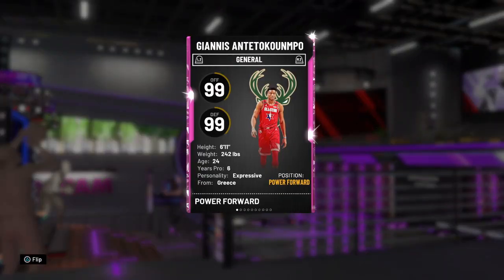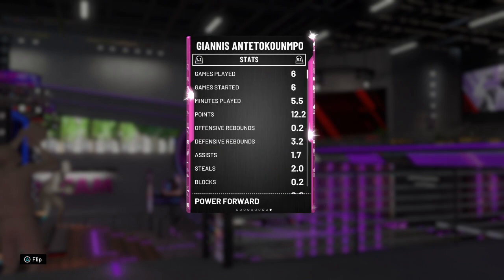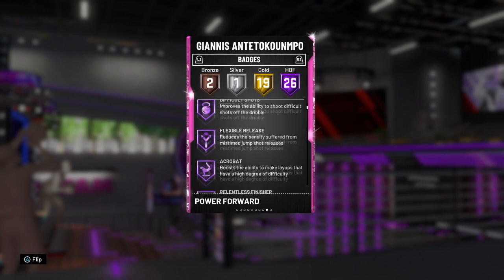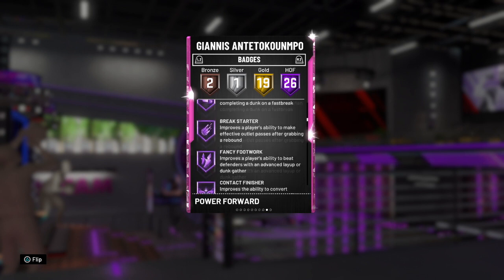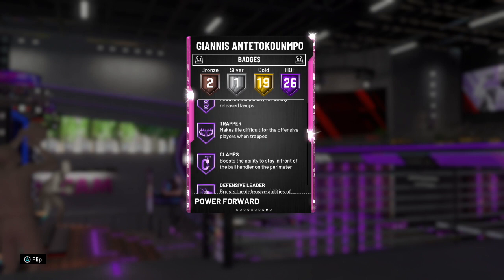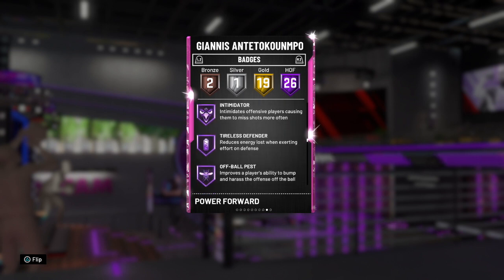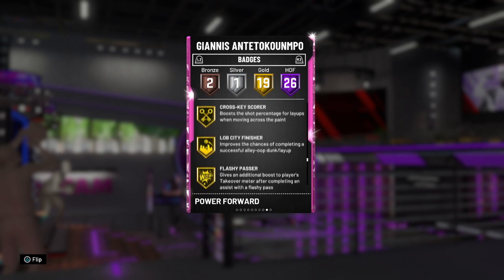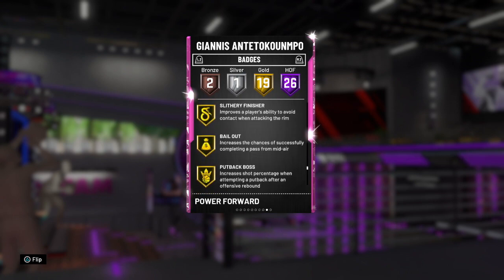I recommend you put the shoe on him, but he's a 99 offensive and defensive overall without it. He's six foot eleven - run him at power forward, it's so cheesy. He has 26 Hall of Fame badges: floor general, green machine, difficult shots, flexible release, acrobat, relentless finisher, quick first step, downhill, pro touch, fast break finisher, break starter, fancy footwork, contact finisher, dimer, pick pocket, pick dodger, kiss the finisher, trapper, clamps, defensive leader, heart crusher, interceptor, intimidator, tireless defender, off ball pest, pogo stick. And 19 gold badges including quick draw.